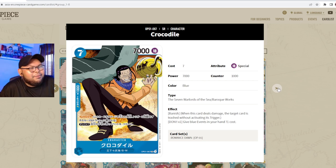Next we have the Super Rare Crocodile — seven cost, 7000 power, special attribute, counter 1000, part of Seven Warlords and Baroque Works. He has Banish — when this card deals damage, the target card is trashed without activating its trigger. His ability is DON x1: give all blue event cards in your hand minus one cost. This makes every event card cheaper by one, so you can play Baroque Works events for free. Insanely strong — definitely get a playset if you're running Baroque Works.